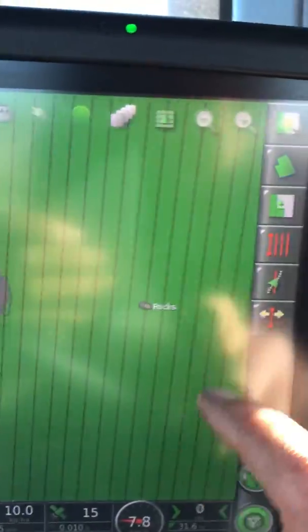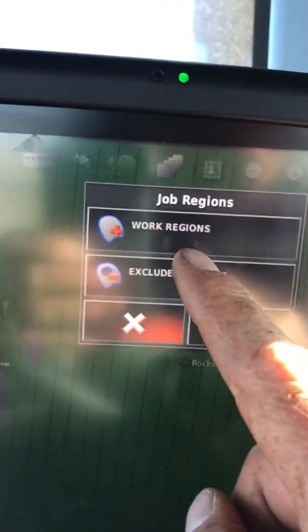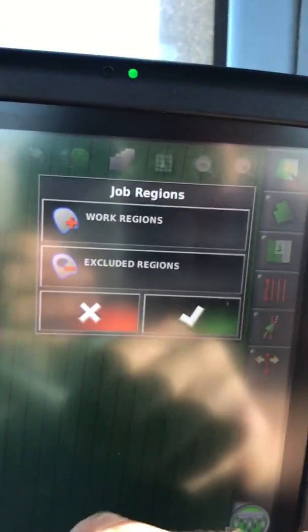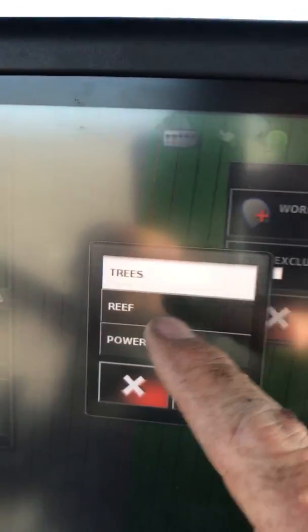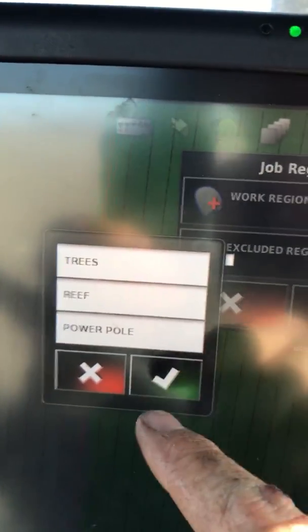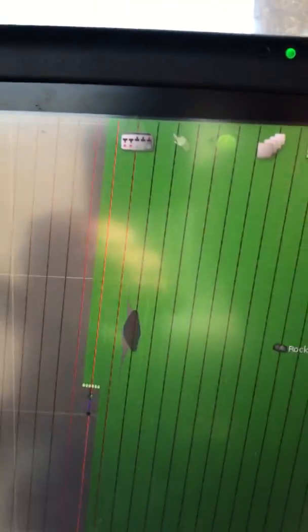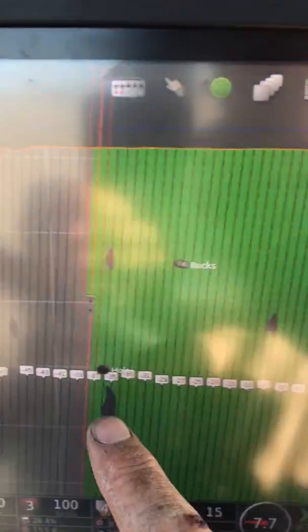Now what I can do here is I can go to my job menu, hit this button, and then I can say what do I want to work today and what do I want to exclude. So if I want to exclude trees, exclude reefs, exclude power poles from this job, I'll click on them, and look at that, it just went dark. If I zoom back out a bit, you'll see there's now a few more regions here that have shown up as dark.